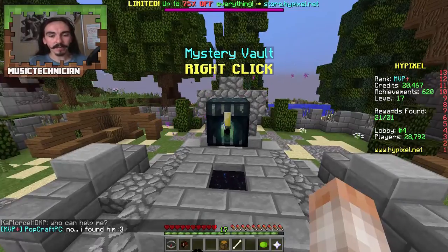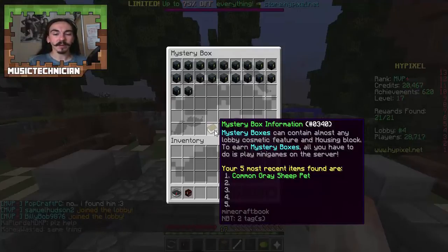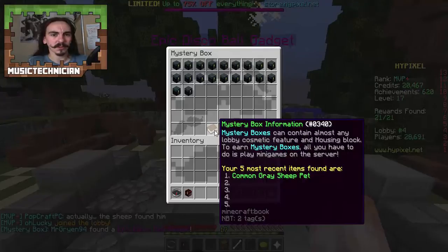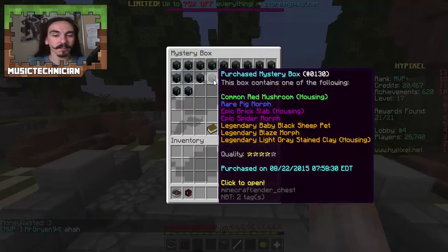I've opened one already — if I click here I can show you. It says your most recent items are one common grey sheep pet, so it wasn't that great of a box really. There's lots of things you can get: cosmetic lobby things, gadgets as you can see behind the mystery box there, different pets, morphs, and blocks for the different housing things. Housing is like a thing where you have your own little server, you build your house, and you can invite your friends along.